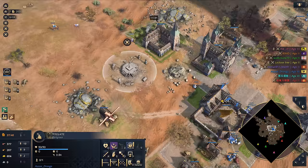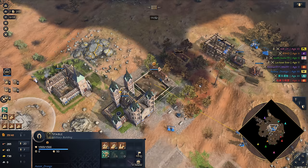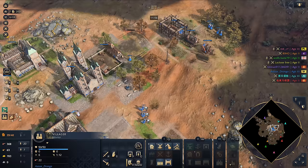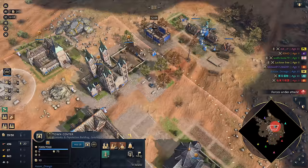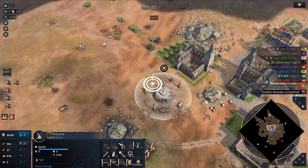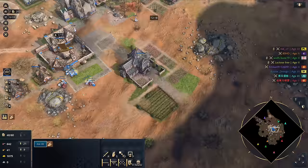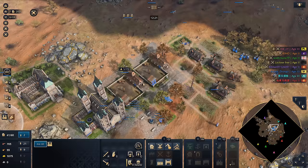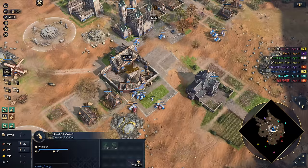We don't want to be gathering gold now — we're absolutely fine with that. Let's get ourselves another stable up over here and we'll go for another house. So he's playing Juicy Legacy and I think he wanted to try and take some relics. So we've got seven of the relics at the moment. Let's go kill some boars. We've got a mill now, so I'm going to get my Wheelbarrow and I'll get my Horticulture as well.